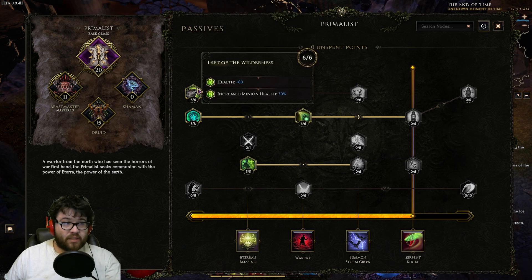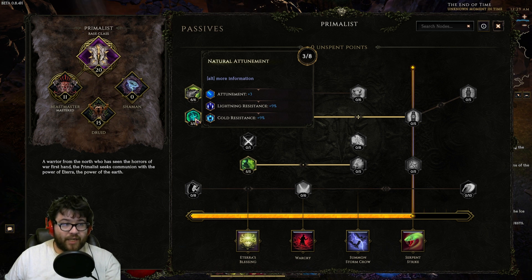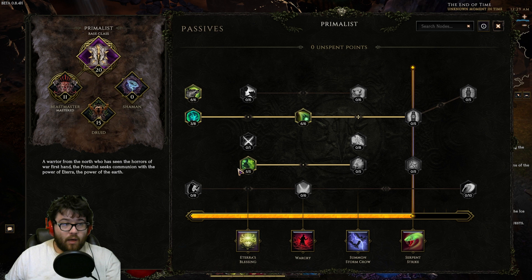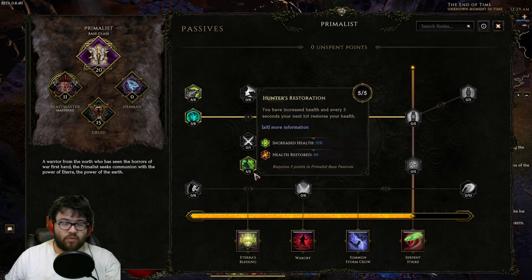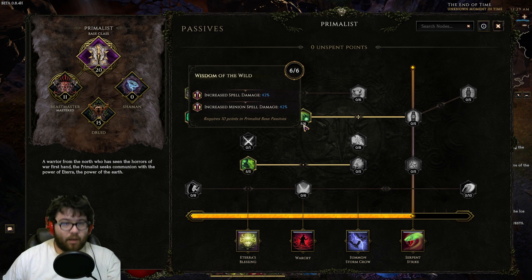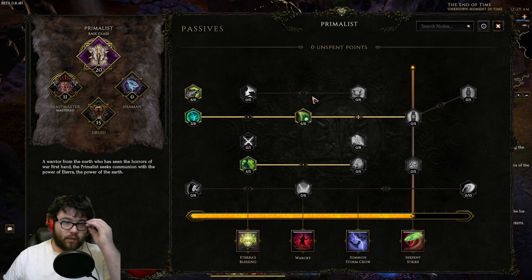For the passive tree, we put six points into Wilderness for as much HP as possible, three points into Natural Attunement — Attunement gives our Maelstroms more increased damage — five points into Hunter's Restoration for more HP, and six points into Wisdom of the Wild for as much increased damage as possible, because Primalist is fairly anemic for increased damage.